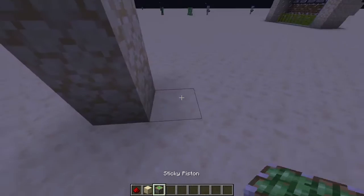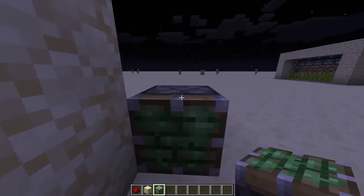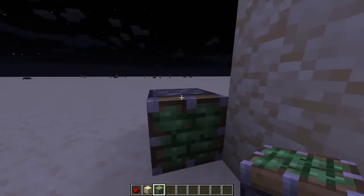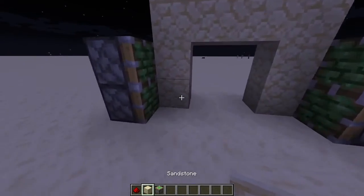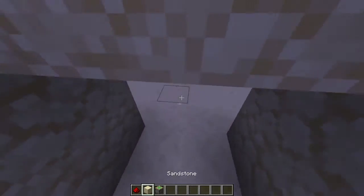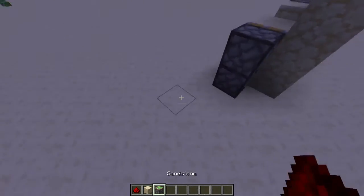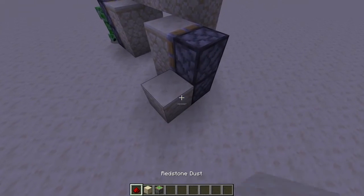Stick your pistons like that, then you're going to put blocks there, and then you're going to want to hook these up.